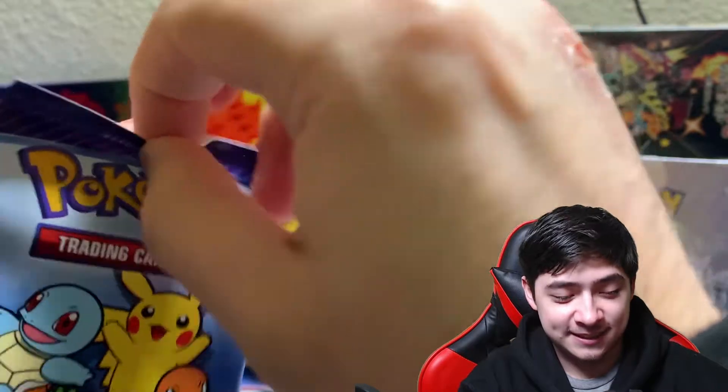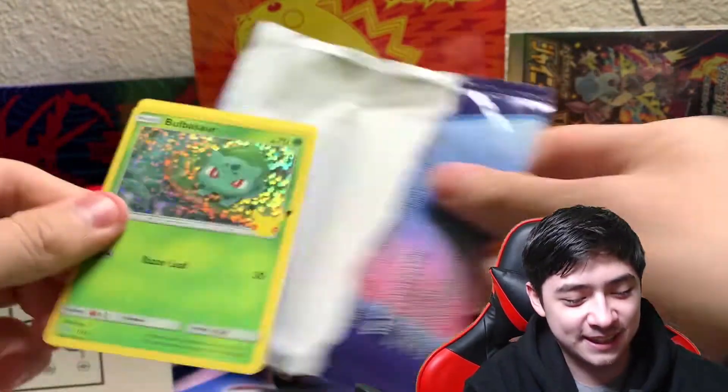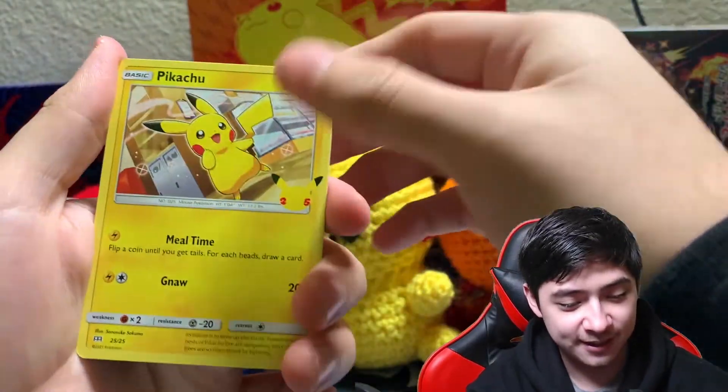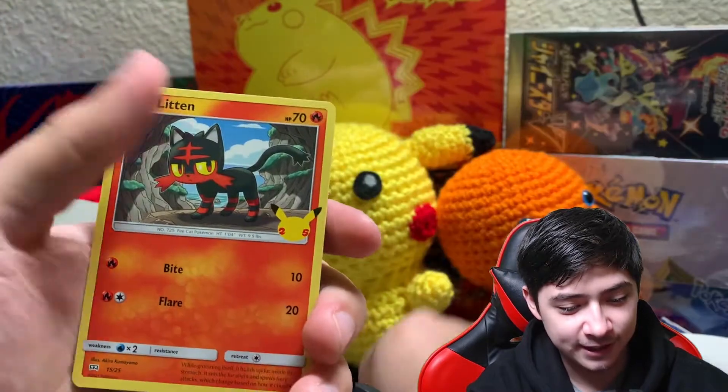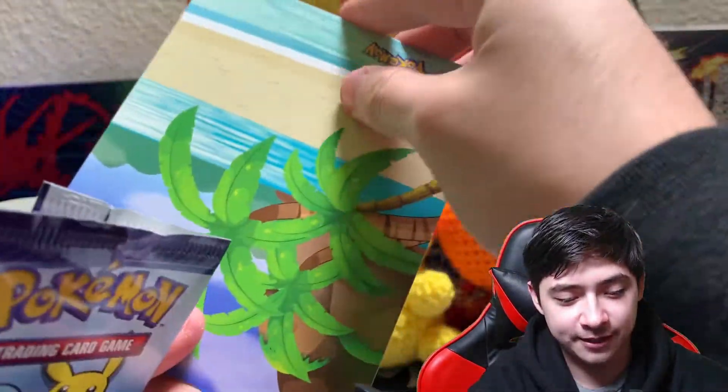Now we're gonna get into our final pack. Let's see what holo we get this time — Bulbasaur, nice nice! And then we got Pikachu — that's nice. Cyndaquil again and Litten again. And then we got the beach again with the stickers.